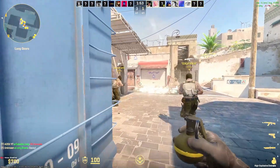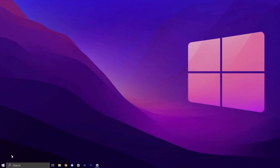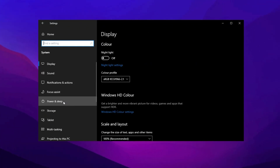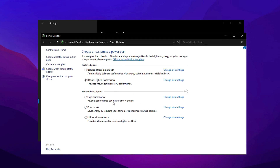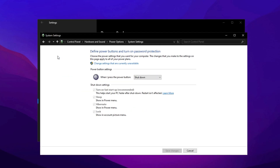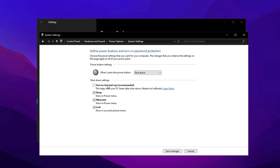Now we will optimize essential Windows settings to get maximum performance for gaming. Right-click the Start menu and open Settings. Navigate to System, then select Power and Sleep, and click on Additional Power Settings to access advanced power options. For maximum system performance, creating a custom power plan is recommended. In the left-hand menu, click Choose what the Power buttons do, then select Change settings that are currently unavailable. Uncheck Turn on Fast Startup — this ensures that your PC fully shuts down instead of entering a hybrid sleep mode, which helps reset system uptime and improve performance.